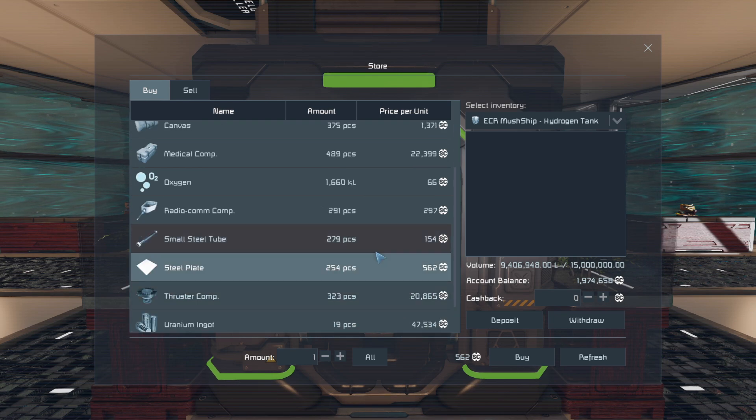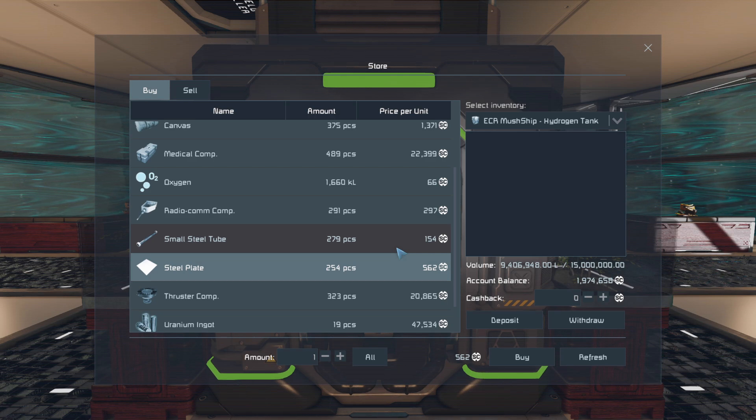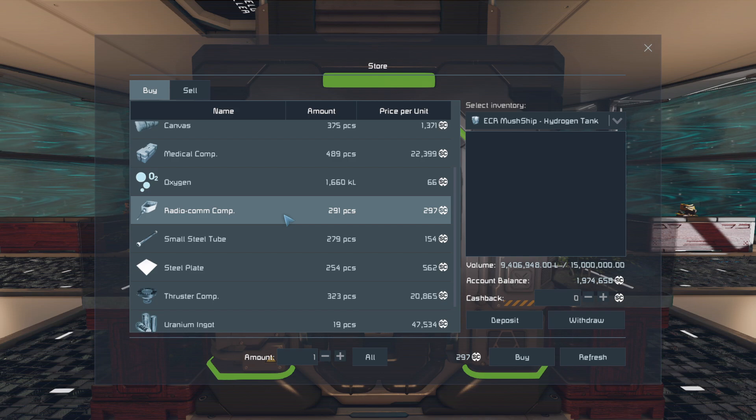Same thing with small steel tubes - that's about half off. 282 is my average for small steel tubes and it's 154 here. So if I could buy here and sell... well that's just purchasing instead. But if I were to turn them into radio components, that's a whole different story. Even buying radio components and selling back at economy base, the lowest we saw was 500.